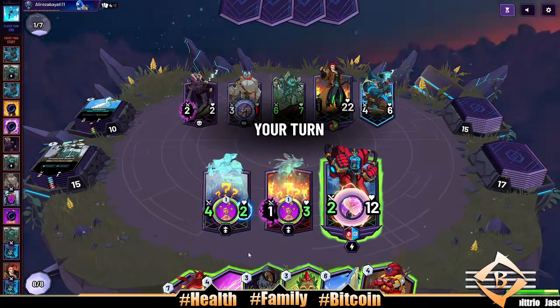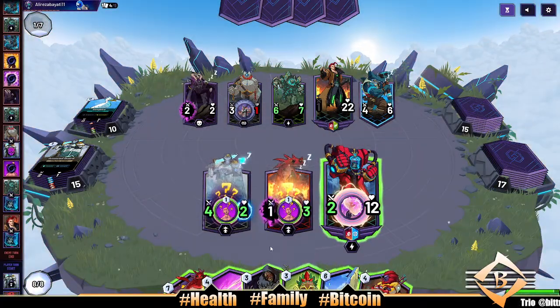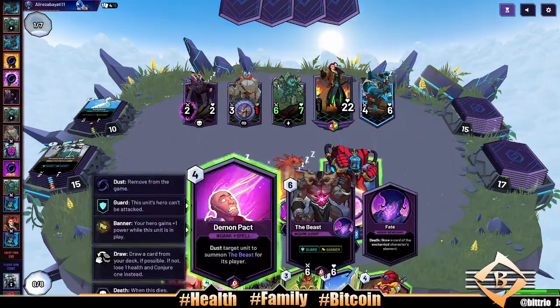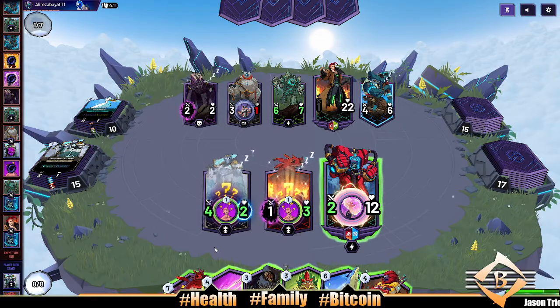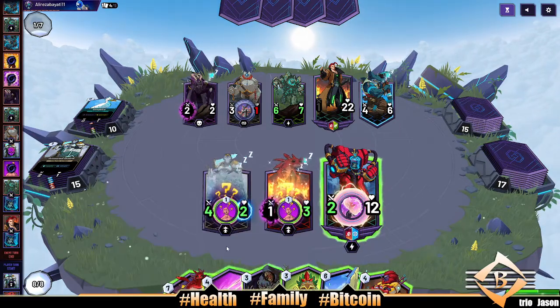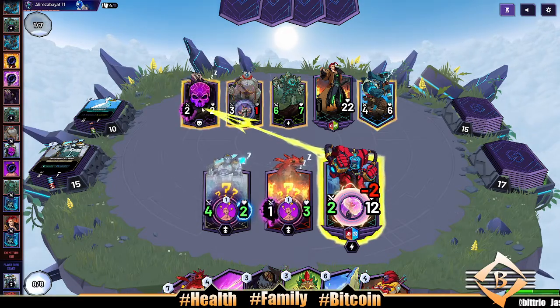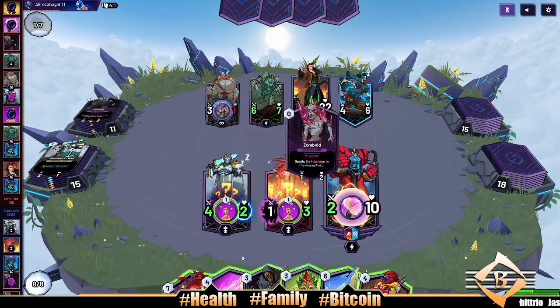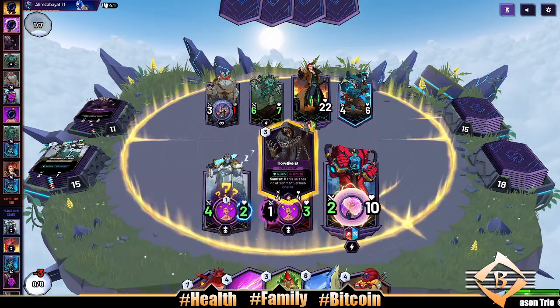Damn. Just got owned. All right, that's what happens — spending too much time reading the cards trying to figure out the right strategy. Gotta know these cards, dog. This is not good, and we're dazed. All right, well we drew a fire card — that's all right but it's not great. Maybe I Howl Geist and play the Beast, pull the Beast in. I'm taking damage though, and the Zomboid going in my deck.